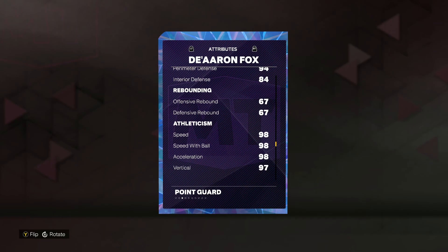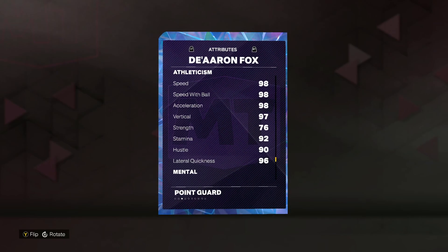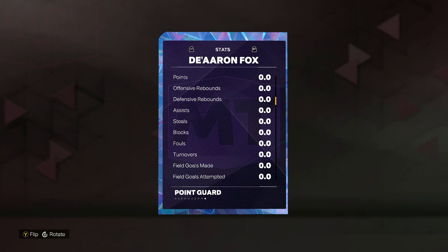And then looking at his speed — obviously it's going to be De'Aaron Fox, one of the fastest players in the NBA. He's got 98 speed, 98 acceleration, 98 speed with ball, and he's also got a 97 vertical and a 96 lateral quickness, so really athletic as well.